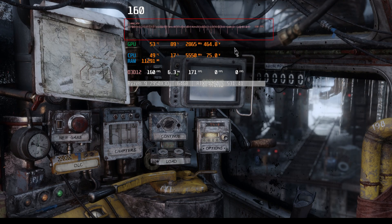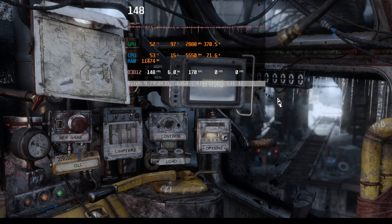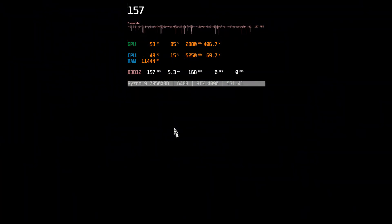As you can see right here, there is stuttering already in the main menu. I made sure that all the drivers, BIOS, and Game Bar for Xbox were up to date, yet it doesn't seem to do much. But I'm excited to share that I have found the solution to completely eliminate the stuttering issue on the 7950X3D, especially in this game.